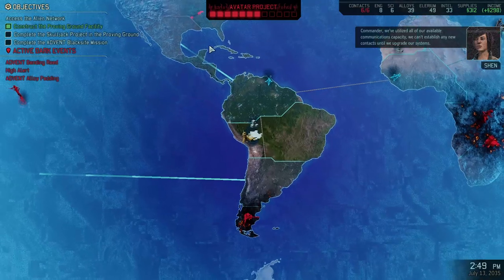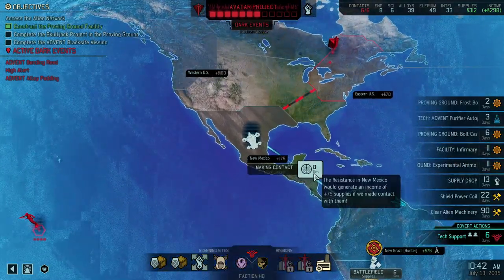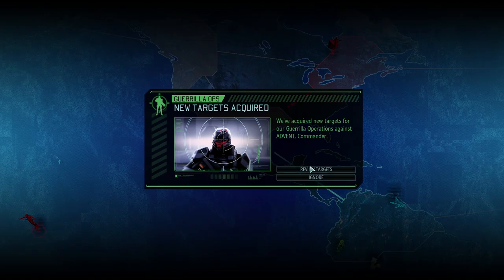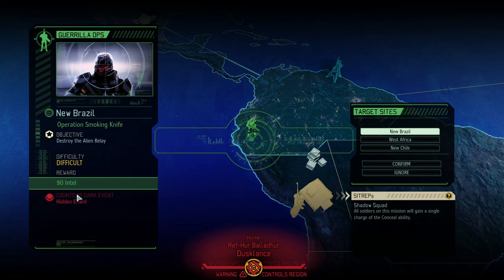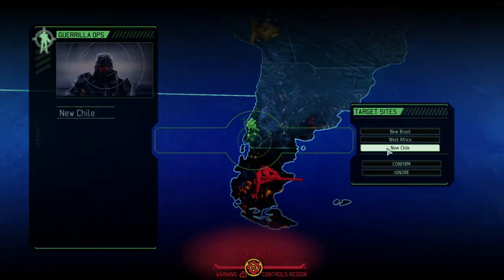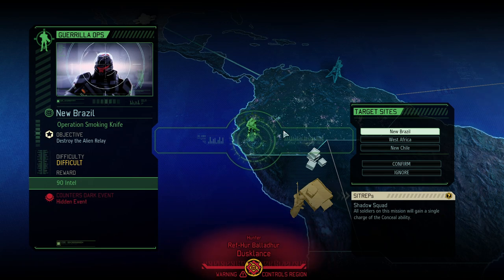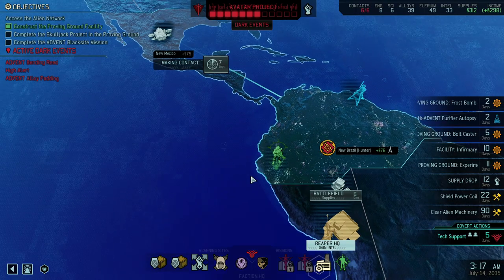Tactical Analysis will make V-fights substantially easier if we're just running into an enemy pack here and there. 90 intel — that is a great reward, I'm almost inclined to take it. Or a lieutenant sharpshooter? No — I think we're going to go for 90 intel. We even get Concealment, which is nice, because that will help us against not being concealed — the dark event that is happening. So let's try to do Operation Smoking Knife.